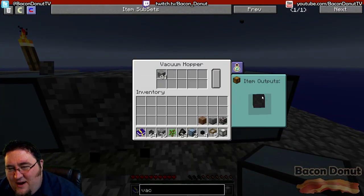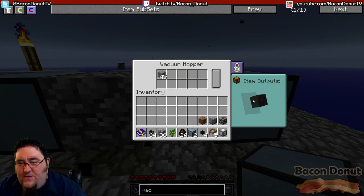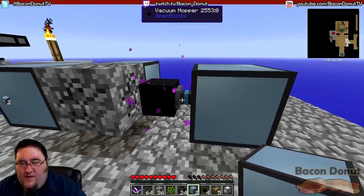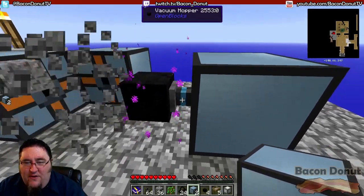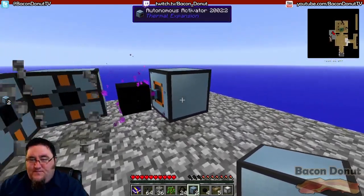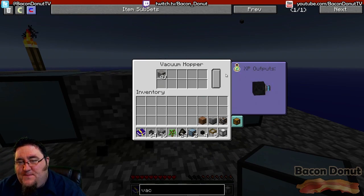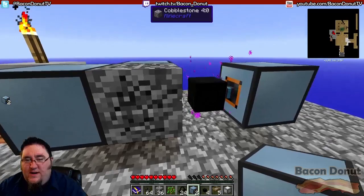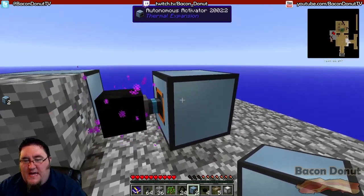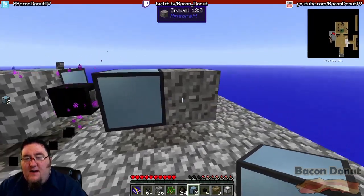If you click this tab and hold right-click and drag, this gives you a 3D view of the block. You left-click on a side to make the output indicator appear — that's basically the output. This thing also collects XP and you can output it the same way, but we're just interested in items. We're going to tell this to put all the gravel into this next activator, and again you have to turn this side to input for the gravel to actually get there.